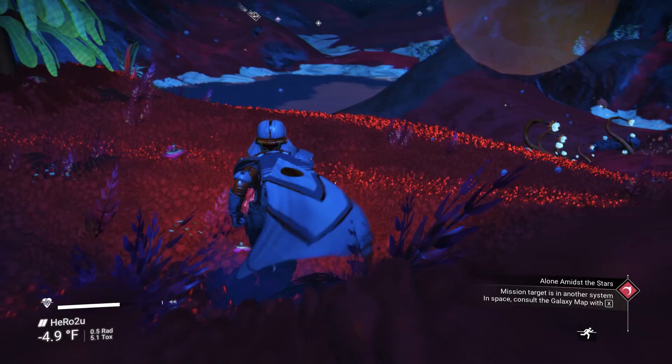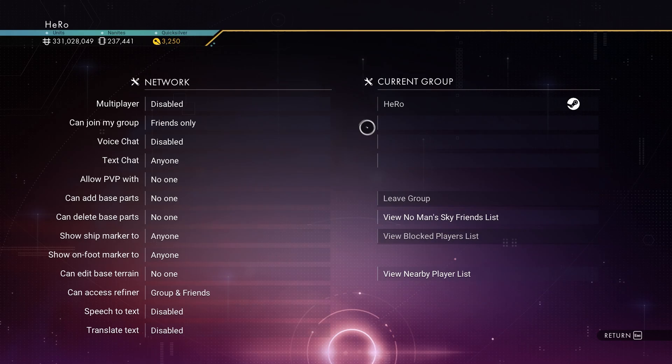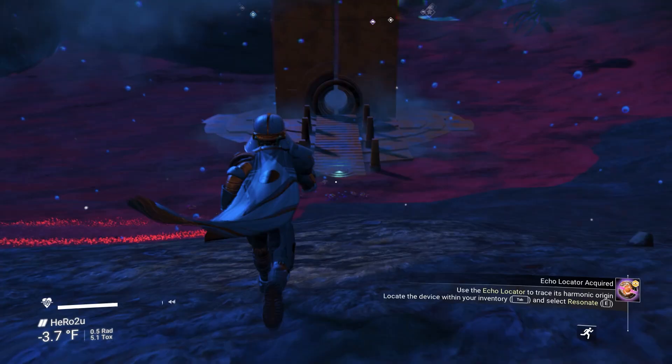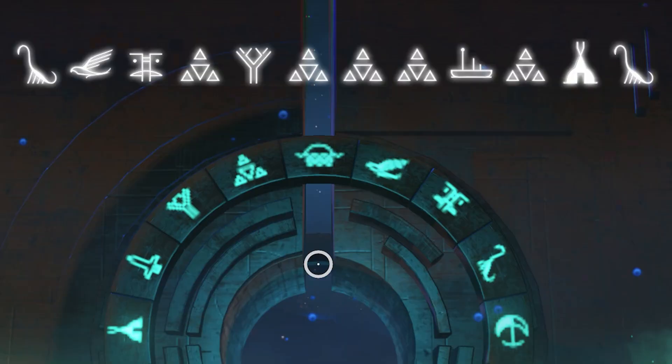The first solar ship — we need to find the portal. If you want to find the portal fast, I will put a video on the screen for you or down in the description. Please make sure you disable your multiplayer. The first solar ship is gonna be an awesome dark gray solar ship, S-Class. Make sure you take a screenshot of this glyph after I finish.